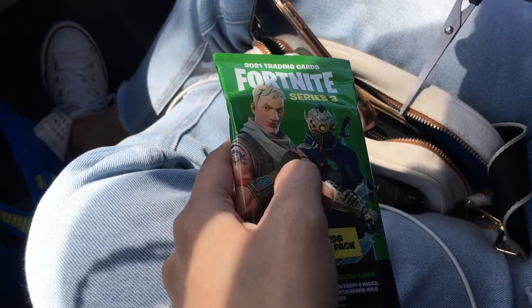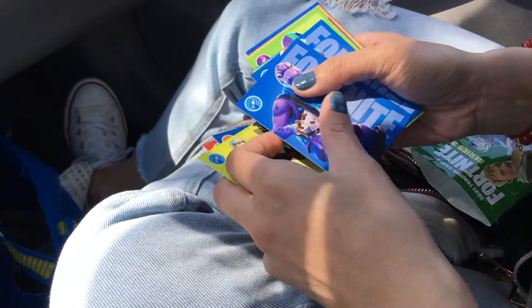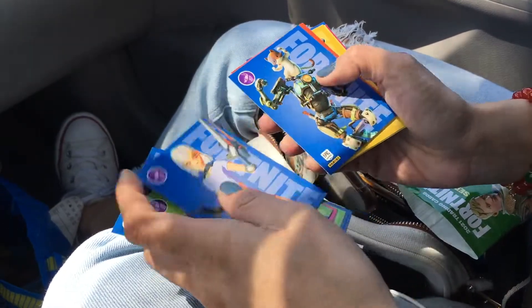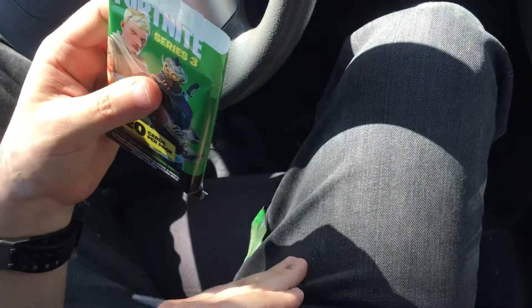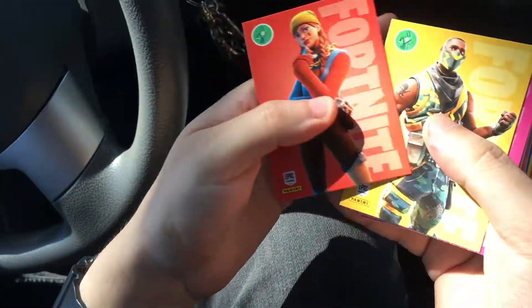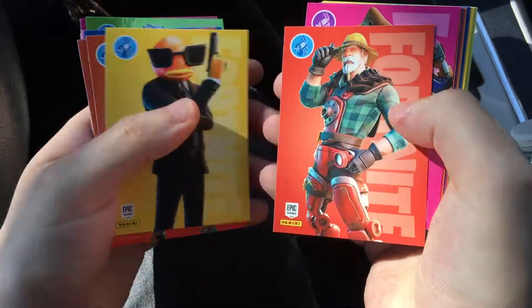Here we go, my girlfriend cuts into the first pack. I'm still trying to figure out if you can only get certain cards in cellos that you can't get in Megas or Blaster Boxes — talking about certain base cards. Here's my turn; hopefully I get some good luck. Right away I spot the hollow foil — nice! Tons of base cards in these fat packs.